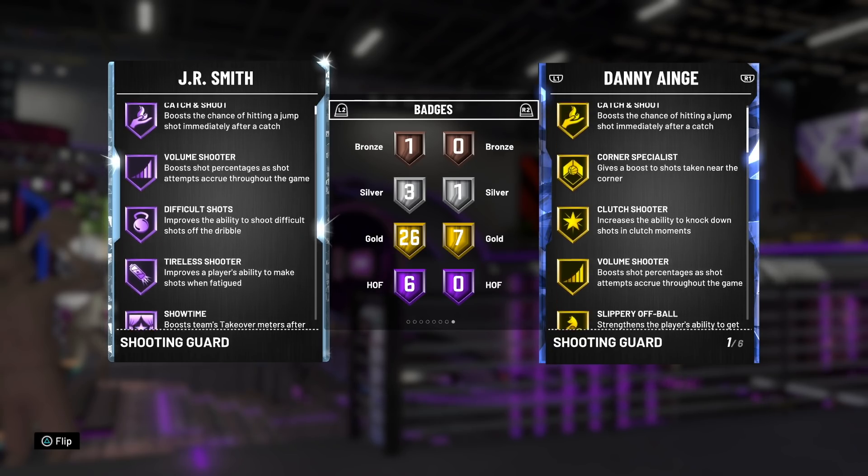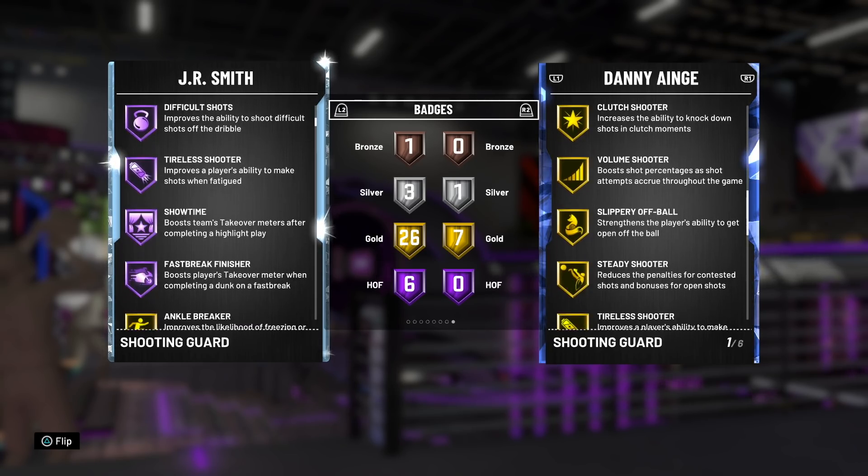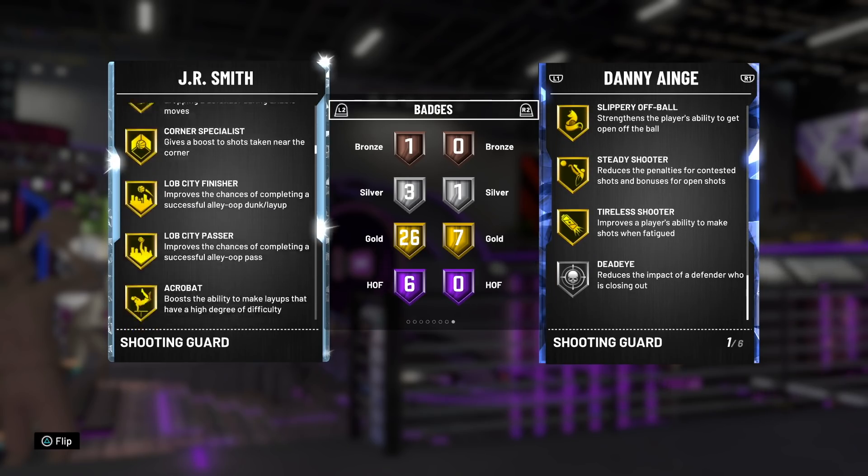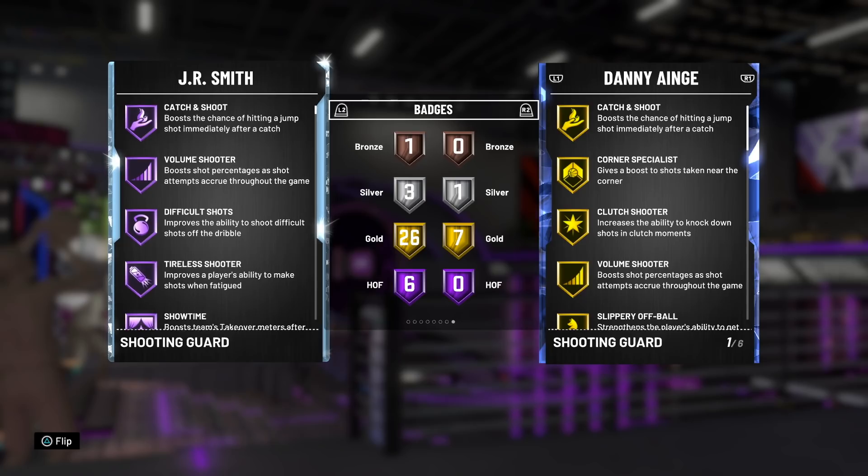Danny Ainge has Gold Catch and Shoot, Corner Specialist, Clutch Shooter, Volume Shooter, Slippery Off-Ball, Steady Shooter and Tire to Score, and Silver Deadeye. They are not bad shooting badges at all.